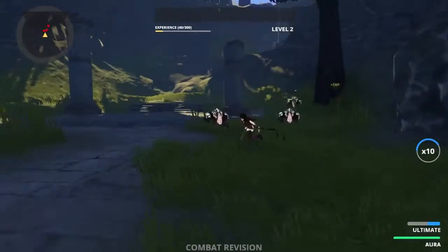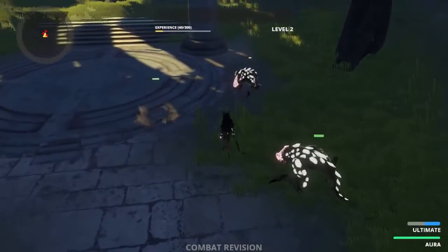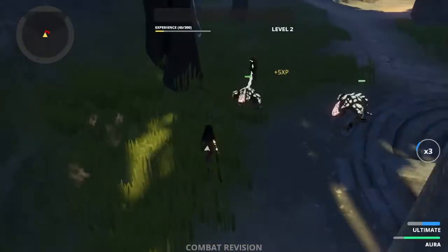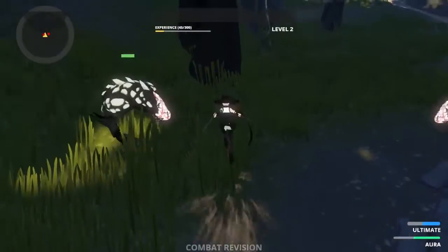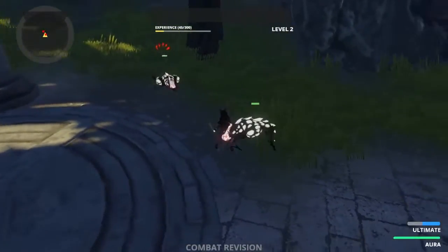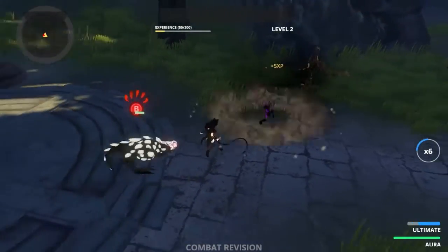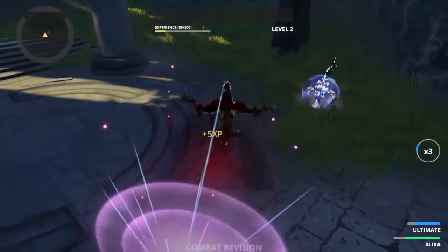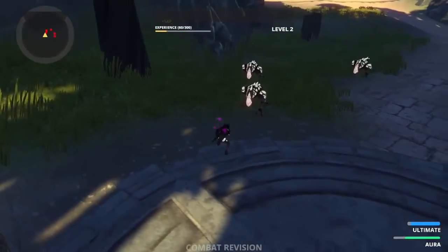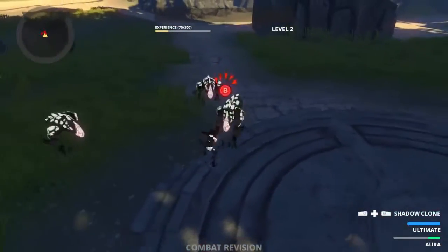So we have strong attacks. Something I'm going to show off now is countering. When you see the B button moved over an enemy, when it says B, you can press your counter button and you'll perform a counter. Enemies will now receive hit stun when hit by a certain type of attack — specifically heavy attacks.